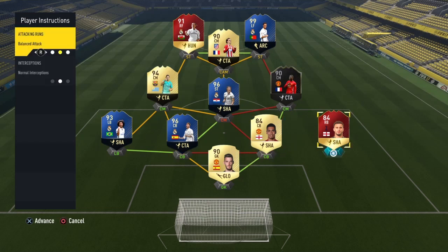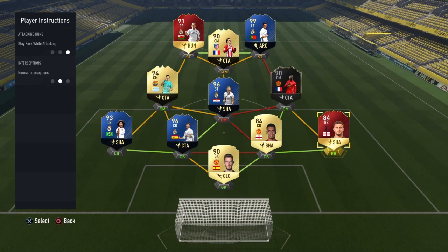On to my player instructions. My main belief is the more player instructions you put on, the less balanced and natural your team feels, so keep these to a bare minimum — only put on the really necessary ones. In defence, you want both fullbacks to stay back. They won't stay back all the time, but they will do so a lot more than when unassigned. With my three centre mids in the 4-3-1-2, I don't change anything on any of them. If I put any instruction on any of them, they all start to feel unnatural. The only change I'd make is if I'm using the diamond, I will tell my CDM to stay back — but apart from that, nothing.